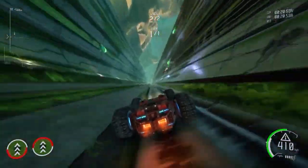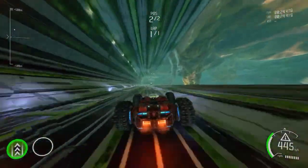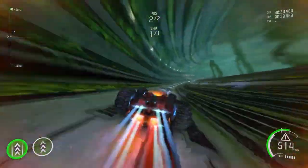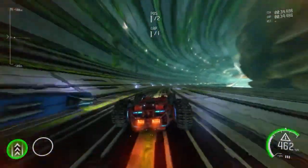Now all you need to do is make your way onto the ceiling of the track and press L1 or LB. At this point you will pull a wheelie and get your trophy achievement. The length of the wheelie doesn't matter — providing you manage to pull both your front wheels up completely off the ground, that will suffice.